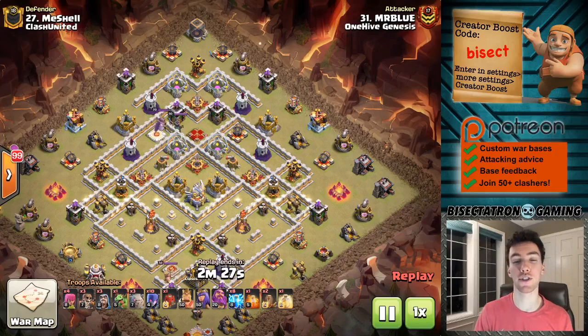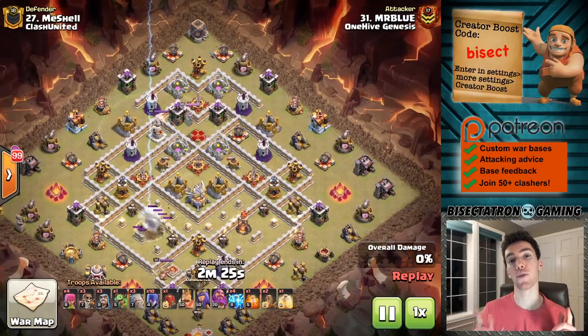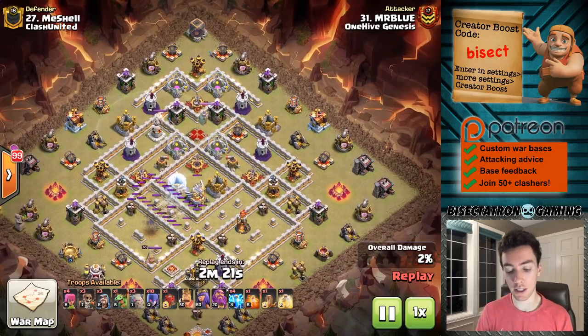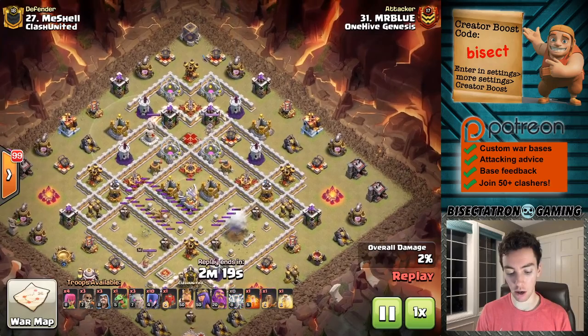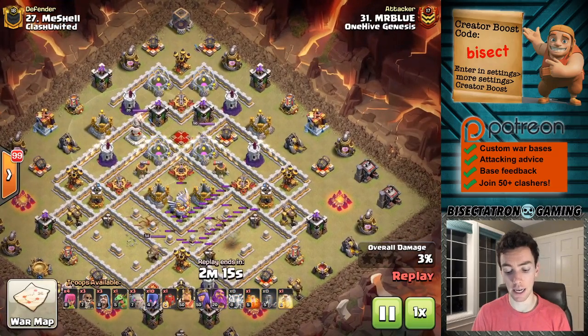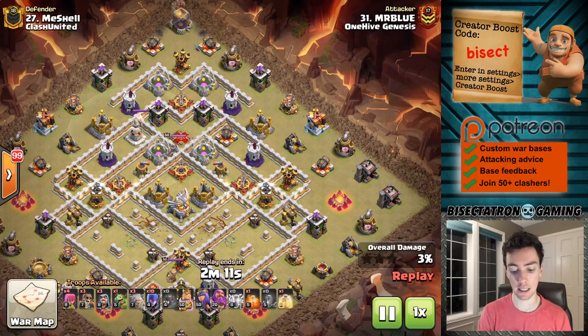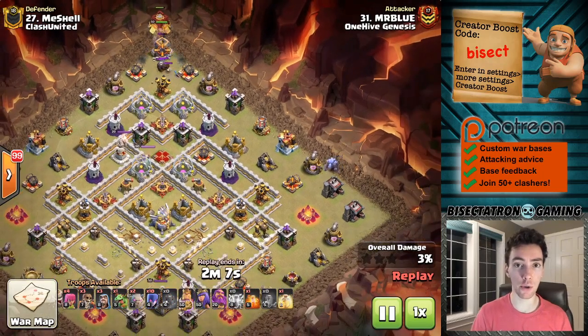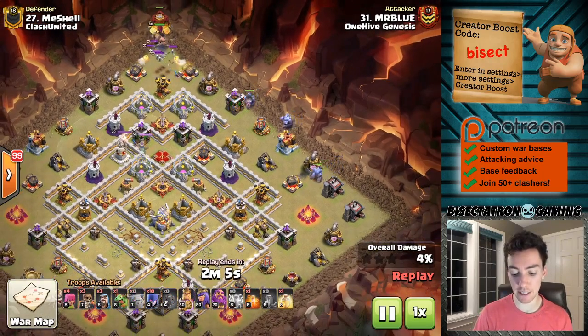What is going on guys? Bisectatron here bringing you today's video and we are talking about how to defend witches. These witches are so strong right now and they have been for quite a while in Clash, especially at the Town Hall 11, Town Hall 12, Town Hall 13 levels. Let's get into it and talk about a couple ways to get the job done defensively.